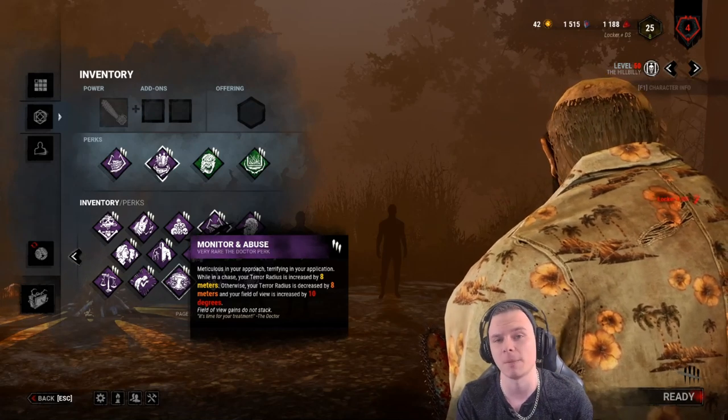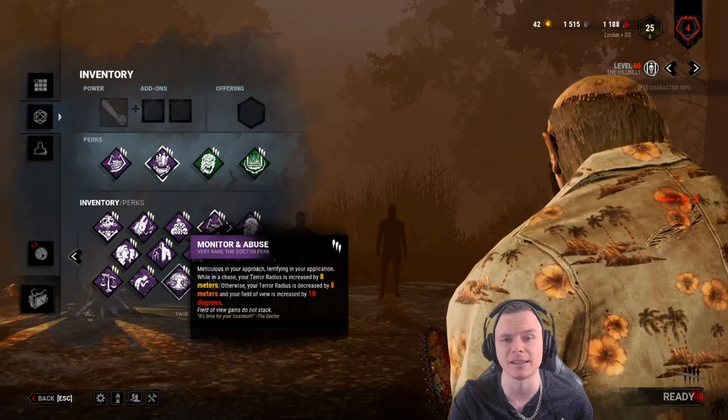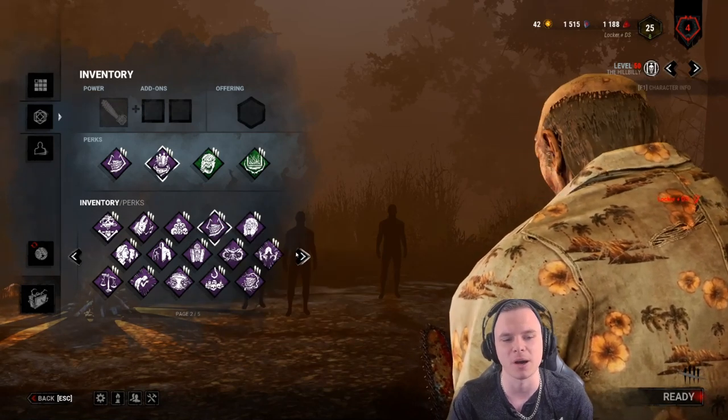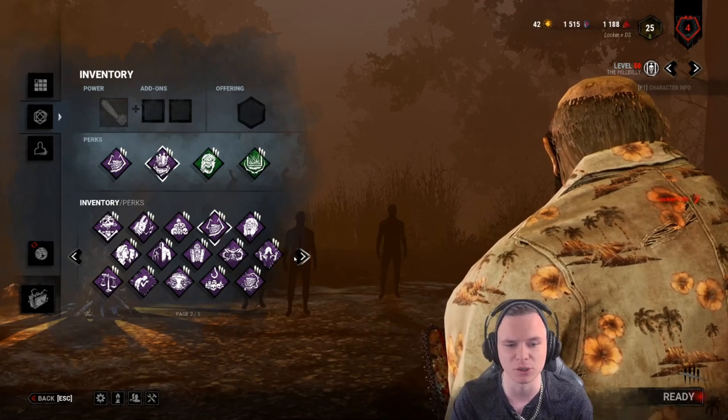Monitor and Abuse will widen your field of view, allowing you to get closer. The Hillbilly moves at 115% movement speed while not revving his chainsaw and has a 32-meter heartbeat. Monitor and Abuse reduces that heartbeat, allowing you to get closer, initiate chase, and path behind survivors better. That said, I do not recommend it.